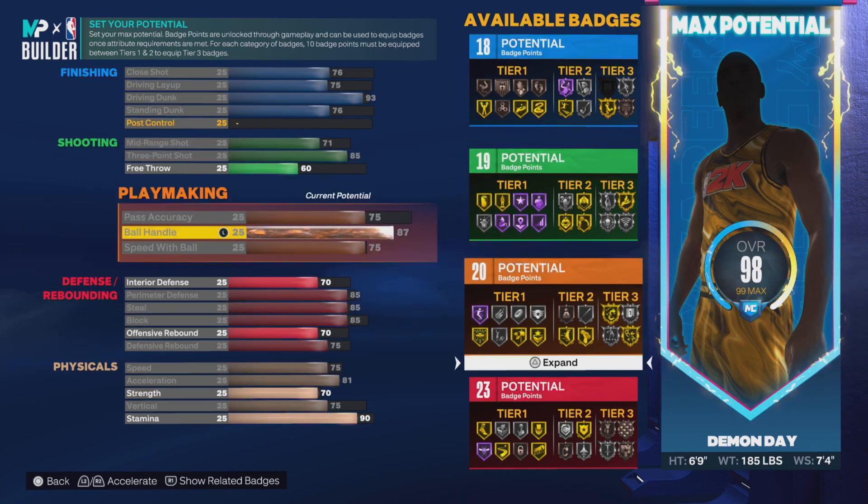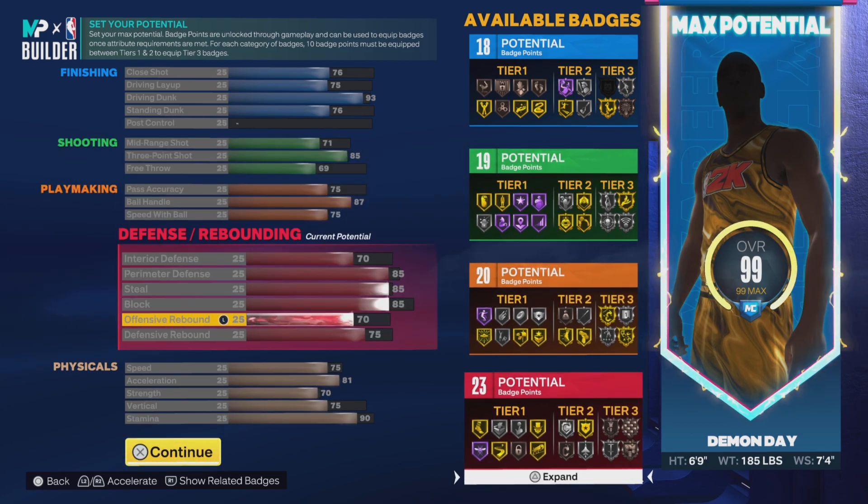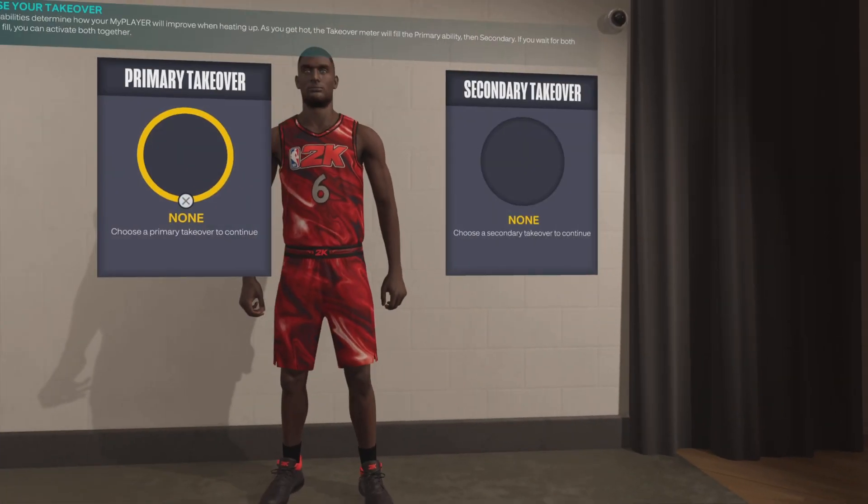Put it on the mini to give us 19 shooting badges. Then put the rest on free throw — 69 free throw. Let's go.